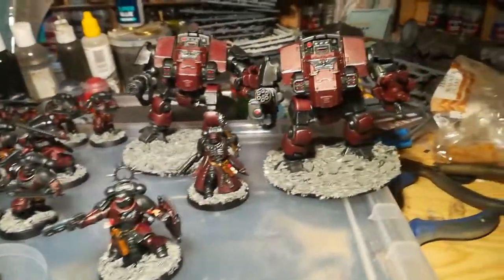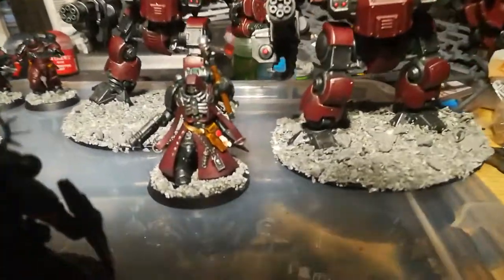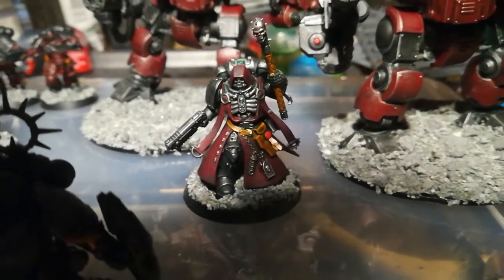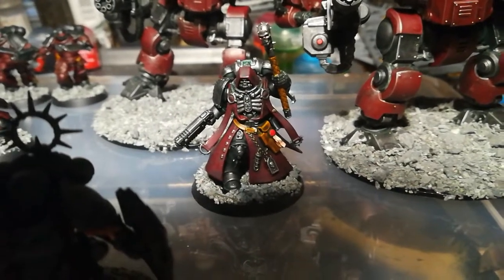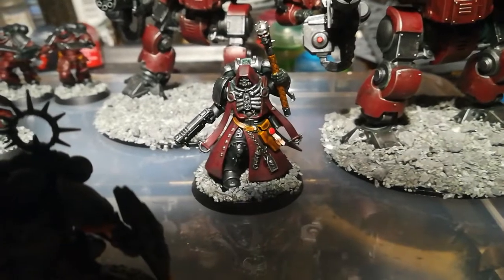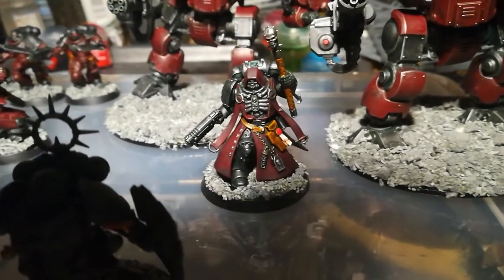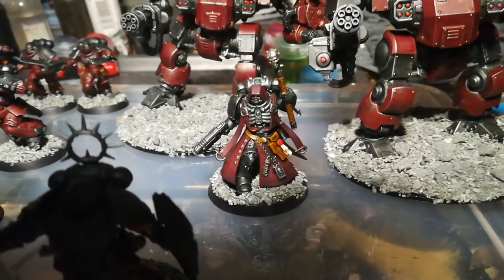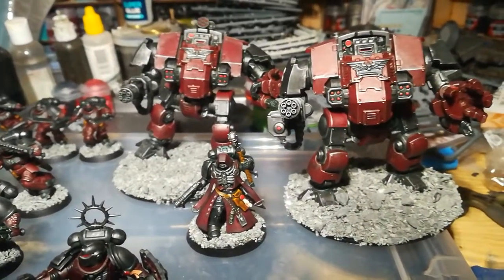The next block — I think it's 24 power rating actually — will be led by my chaplain here who will become the warlord, and I will upgrade him so he'll be the special one. So he can have 2 litanies and I'll give him the warlord traits so he can actually get them off on a 2+. I wasn't going to give him a relic because I was hoping to basically capture and get one through the game in the crusade and see how that goes for me. He's backed up by basically 2 dreadnoughts,